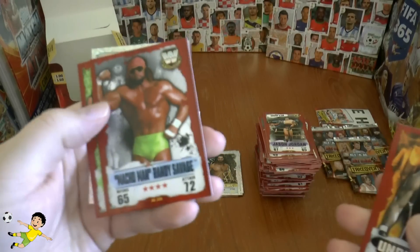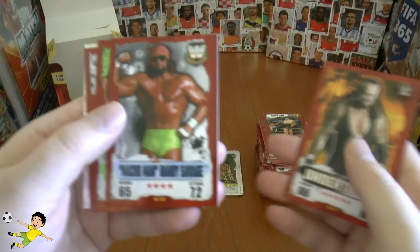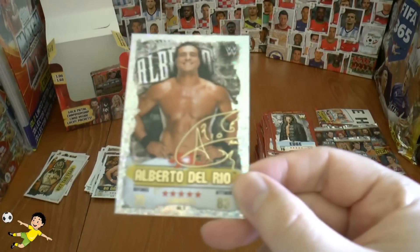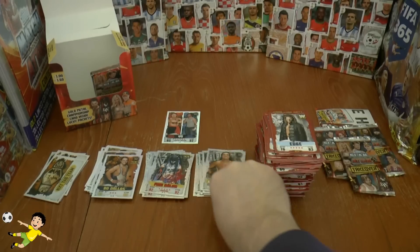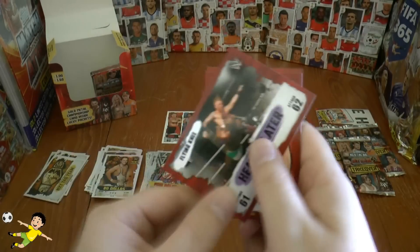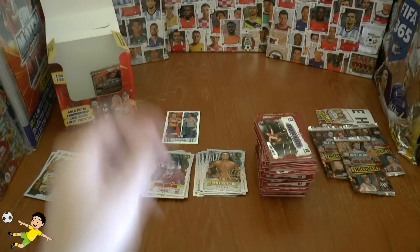Undertaker, the Macho Man Randy Savage — oh yeah! The Bella Twins, then we've got Alberto Del Rio gold champion — let's pop him on that file. Nikki Bella, Bray Wyatt, and Heath Slater flying knee completes that pack.